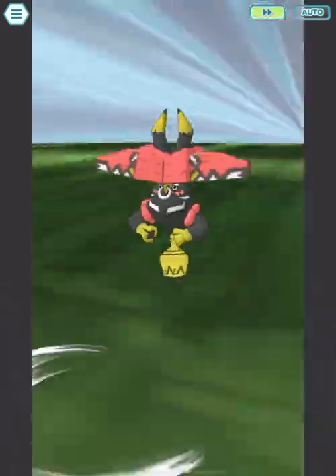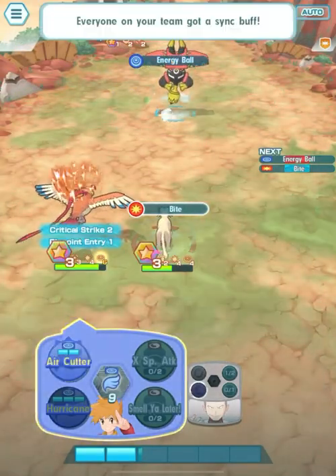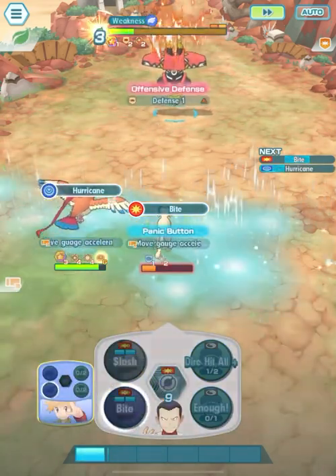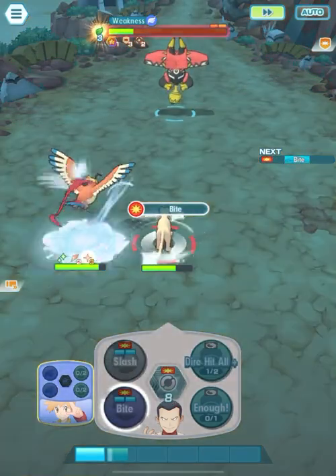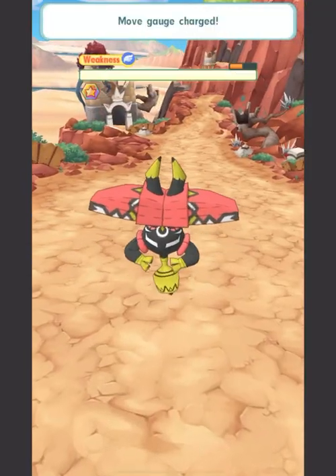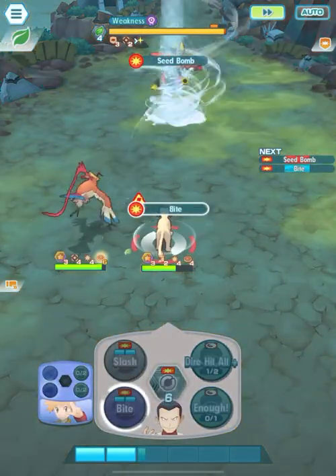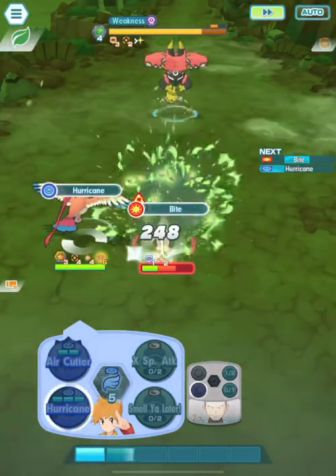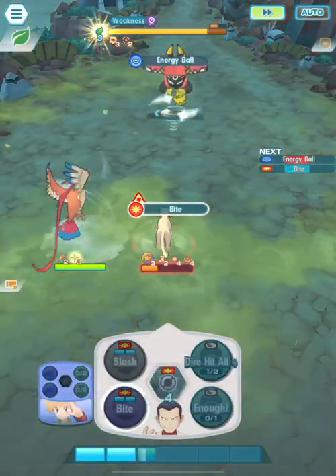Now I got my partner Pidgeot to Mega Evolve — so Mega Pidgeot — and I can use Hurricane to do more damage than usual. As you're watching, you can see that First Aid 4 activates and I get back 40% of my HP. Persian is lasting it out here as I'm trying to take down Tapu Bulu as fast and efficiently as I can. I use Bite continuously. Slash is great if you want to take advantage of the amped-up critical hit speed boost, and you can use Ramming Speed if you'd like.